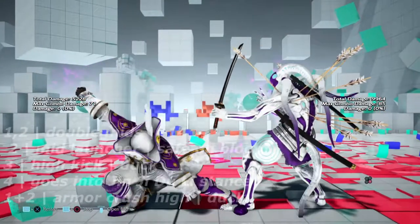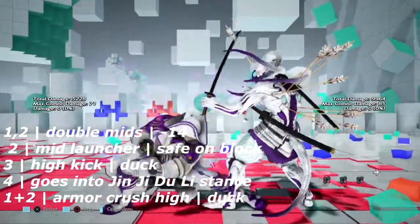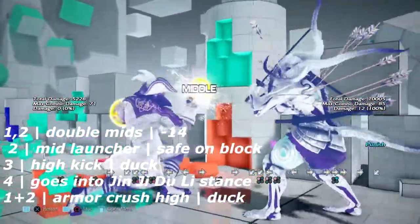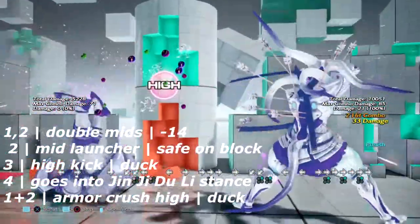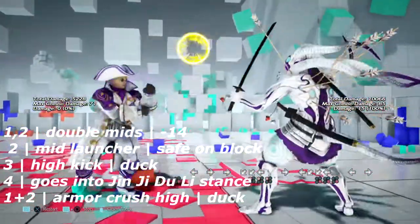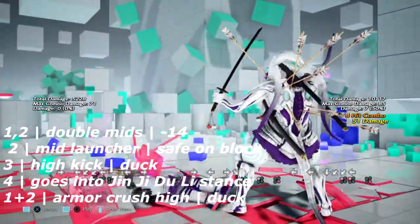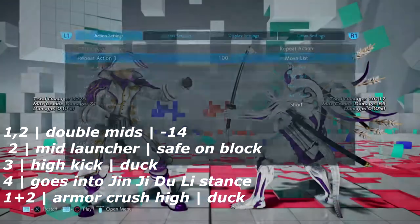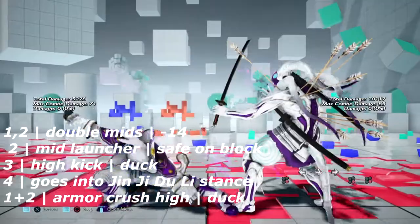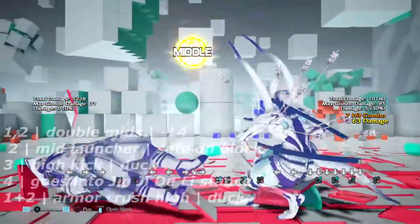This is the Fobu stance. First off is Fobu 1-2, a 2-hit string that is negative 14 on block — you can use just about any punish. Fobu 2 is a very high-hitting mid launcher, but unfortunately it is safe on block. Fobu 3 is a spinning high kick — you can duck this move if you're reading it right and get a punish. Fobu 4 takes him into the next stance. And Fobu 1 plus 2 is a very massive high that also armor crushes.